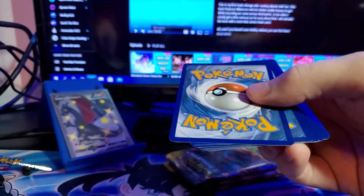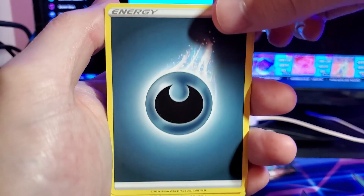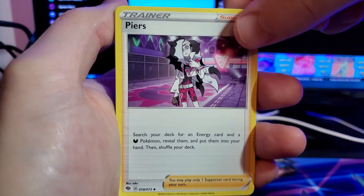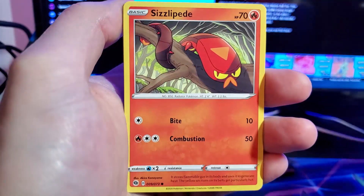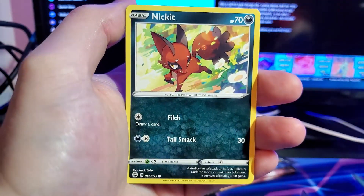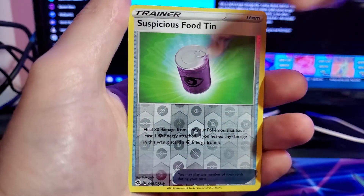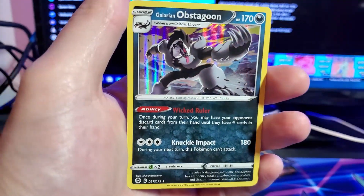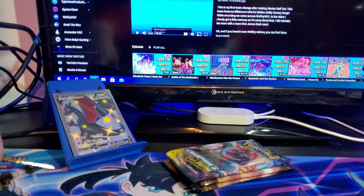On to the second pack - I don't think we can top that. We would have to get the rainbow. Dark type energy, Machoke, Piers, Malamar, Purrloin, Nickit, Sizzlipede, Atena, Nickit - or did we literally just get two Nickits? Suspicious Food Tin. And there's our bud, the Galarian Obstagoon. I don't even care about this thing anymore. Get out of my packs.